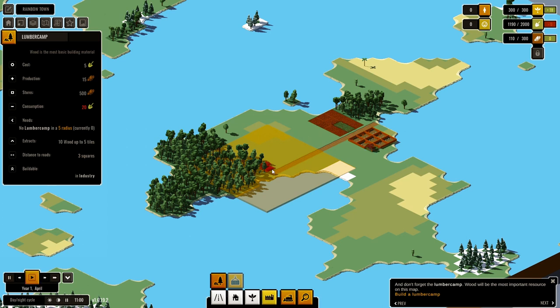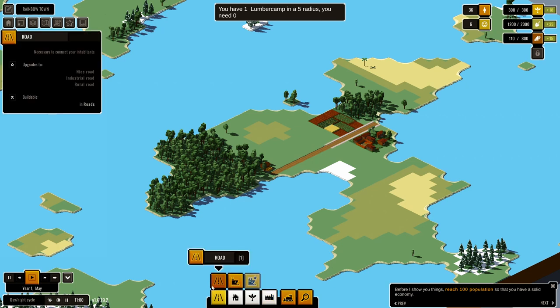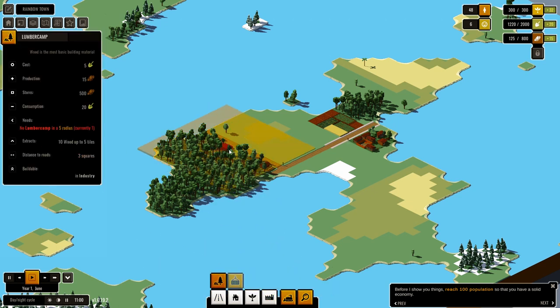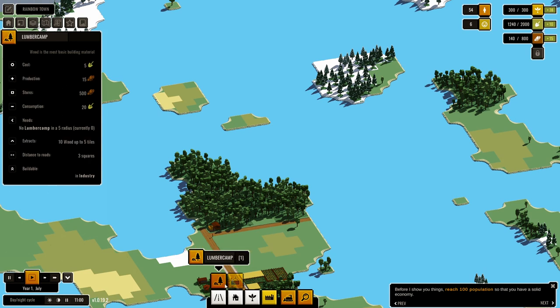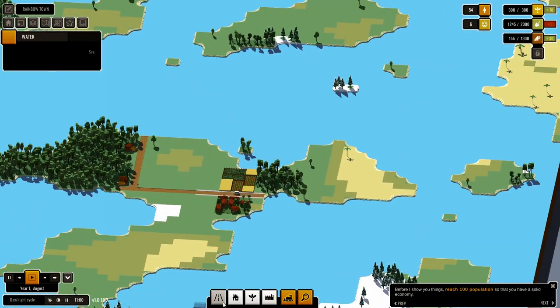We need to get a few things built first. The fields are taking up the space — there we go. Can we demolish this little tree here? Bye-bye little tree. So we're going to put in a little tree there. Okay, so that still knocks the bejesus out of our housing.